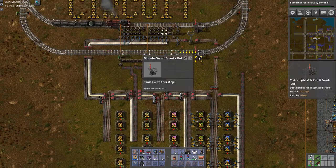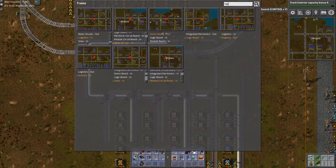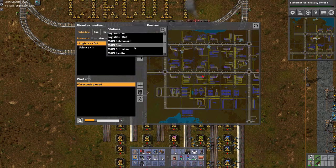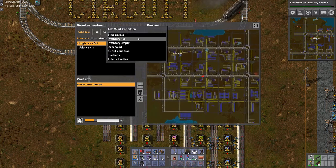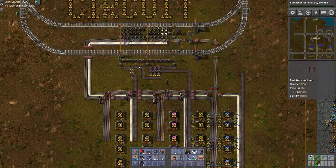I will also, in this location, be getting my logistics. Logistics out there. You're going to come to module circuit board out, time passed. Full cargo.